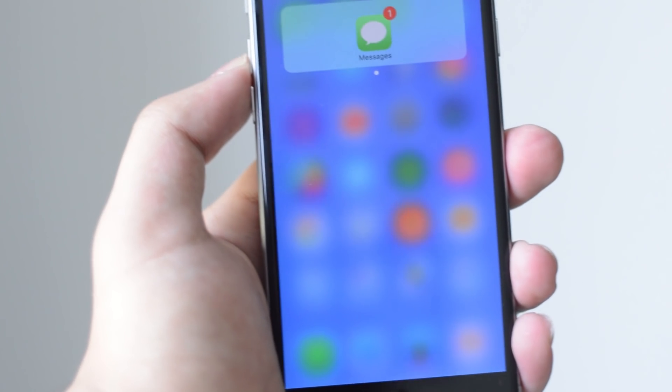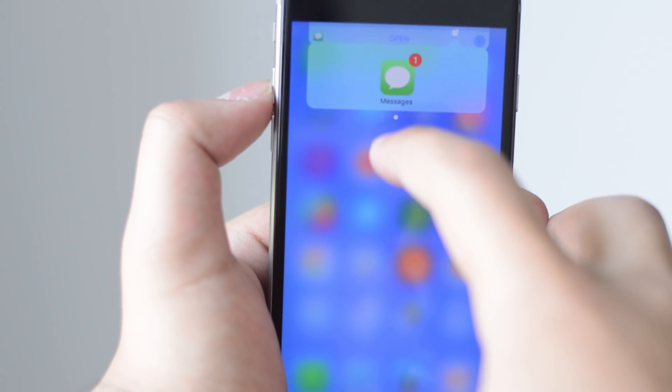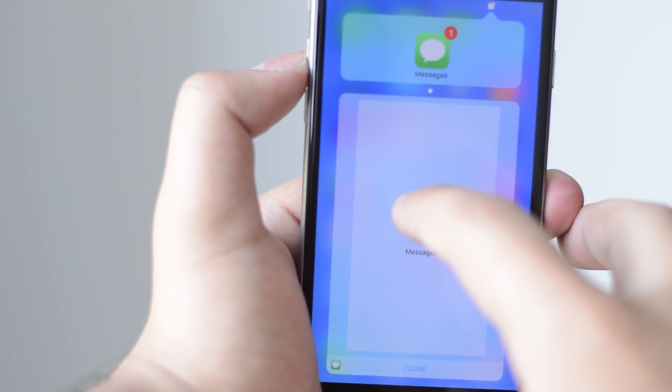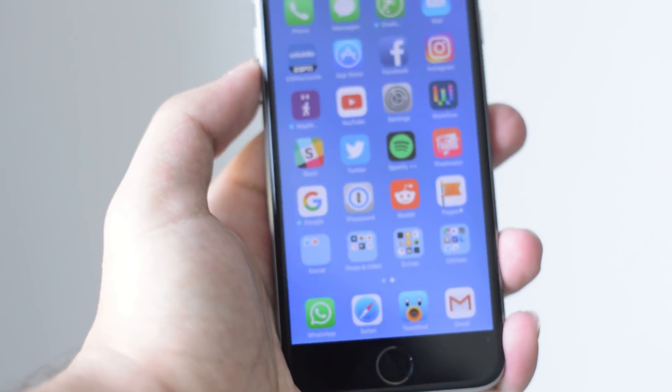For example, I just received a message and when I tap on the top right-hand corner of my status bar it showed me the messages. I can swipe down, tap on open, and it's going to open up a miniature version of the Messages app so I can simply reply to the message right from here.